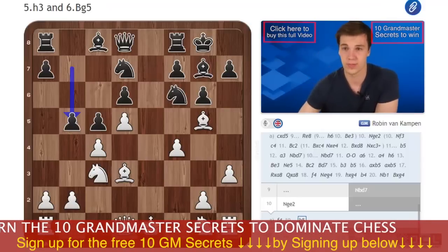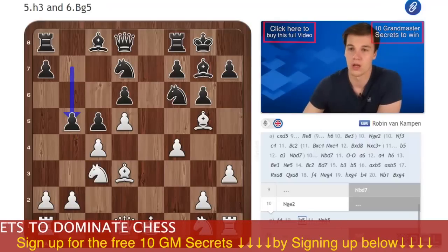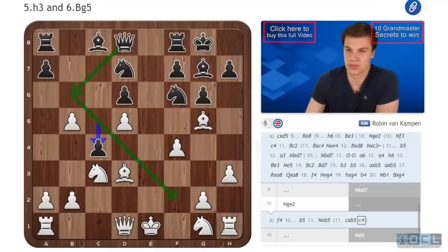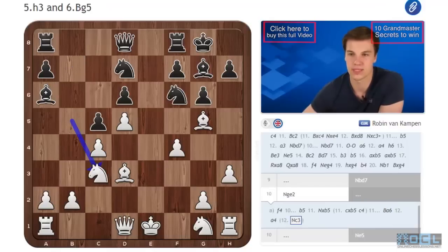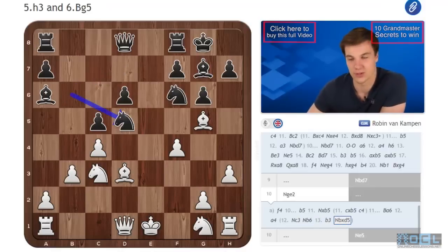Against f4, I found this nice move b5 — I'm not sure it's a novelty, but it's definitely a very strong idea. If Nxb5, the most logical move, not allowing things like cxb5 and c4 — opening up these diagonals which are now weakened, and also the c5 square for the knight — so Nxb5. Now there is the novelty Ba6, a nice move trying once again to open up with Bxb5, cxb5, c4. The main move I have here is a4. After the logical move Nc3, white is somehow in trouble after Nb6, because after b3 we have a very strong move Nbxd5.